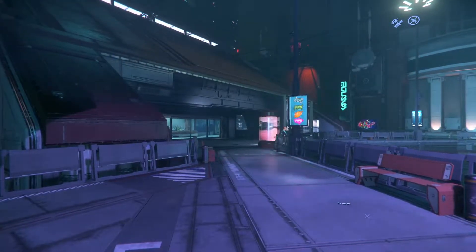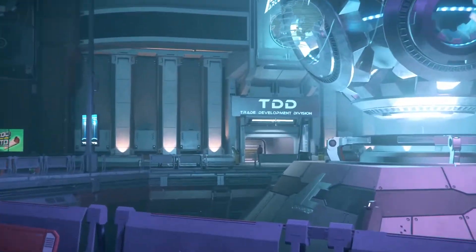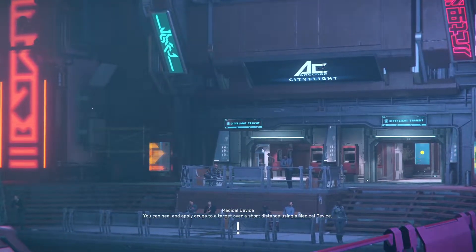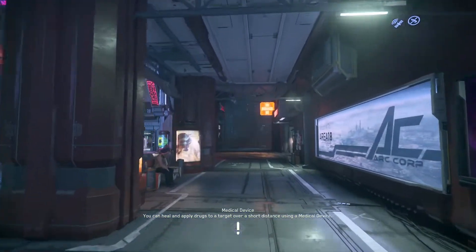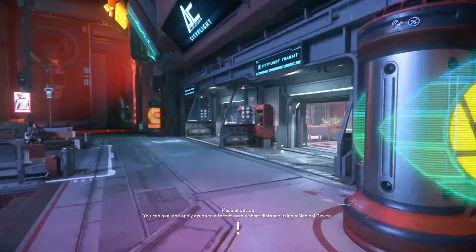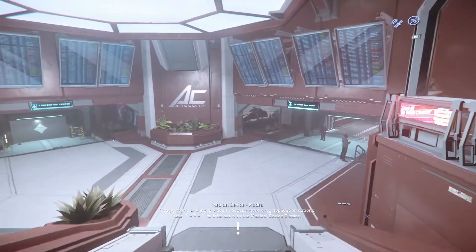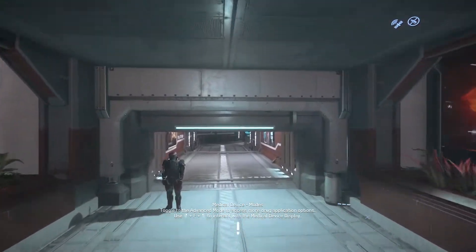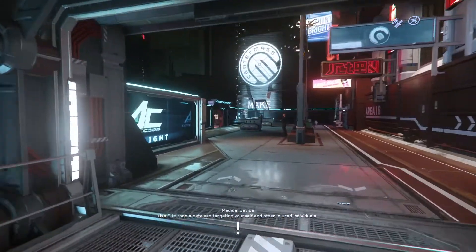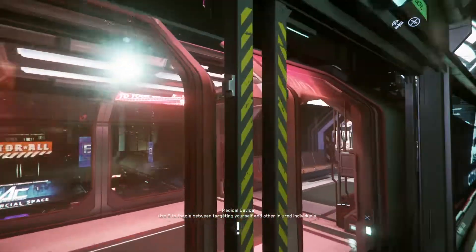Once we're here, you're going to see a couple of things. This over here is like a convention center of sorts — that's the Trade Development Division, more on that later. But over here you're going to see ArcCorp City Flight — that's where we want to go to get our ship. Keep in mind when I pull the ship, it's going to be different than the one you chose most likely, unless you happen to choose the Drake Cutlass Black starter pack. More than likely you'll probably have either an RSI Aurora or a Mustang.